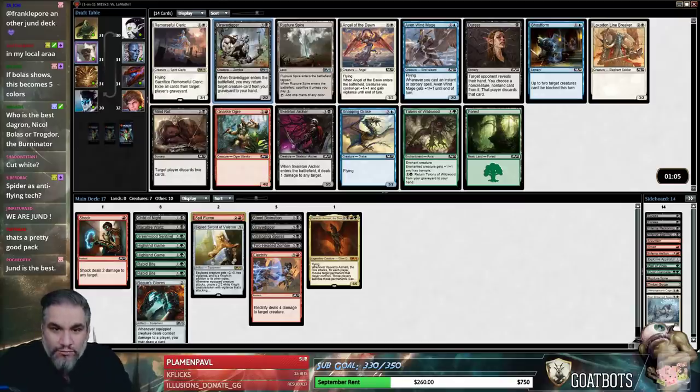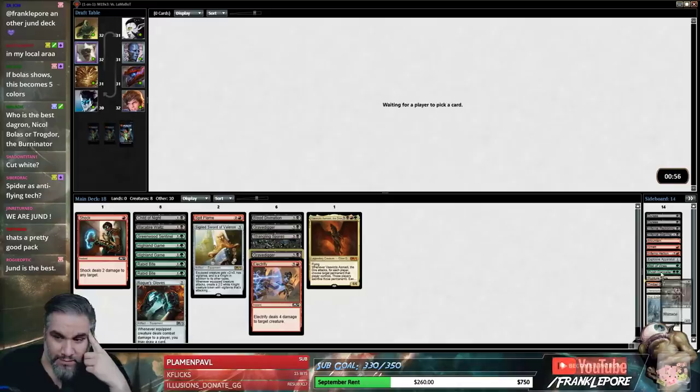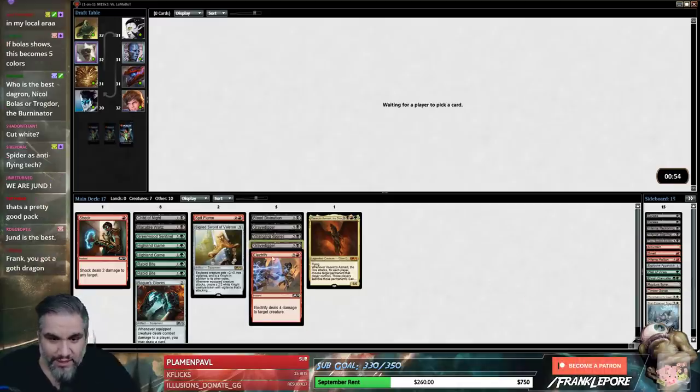Gravedigger number two or Rupture Spire number two — I think it's actually Gravedigger number two. I can easily cut the Two-Headed Zombie for a second Gravedigger. Plus, I can actually see a Rupture Spire coming back where a Gravedigger — not likely.